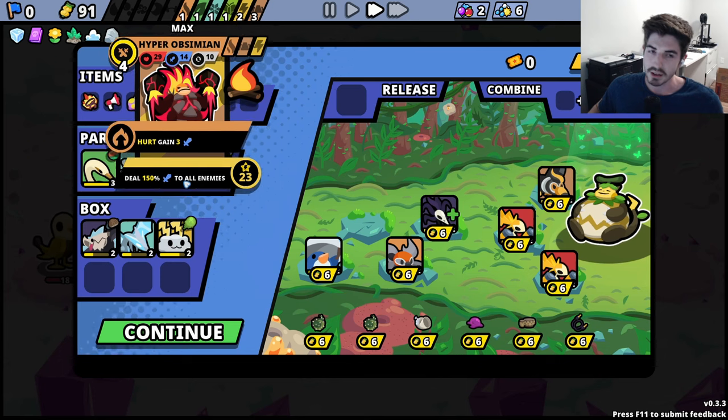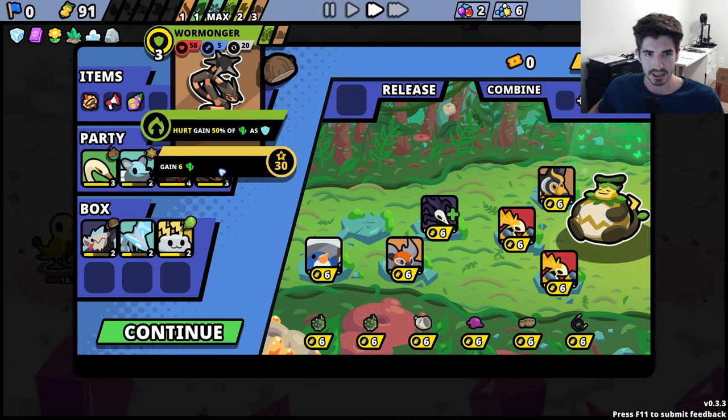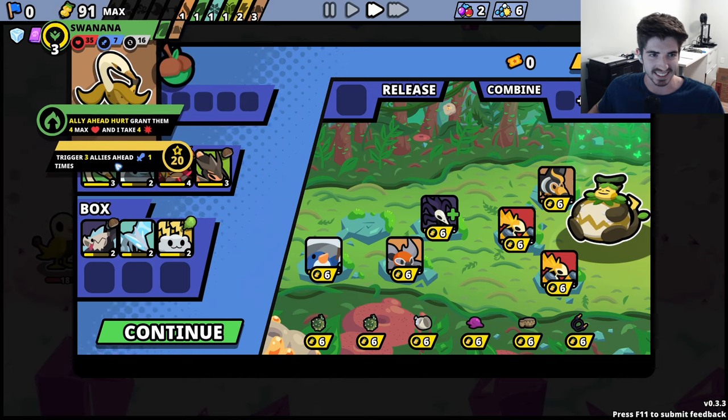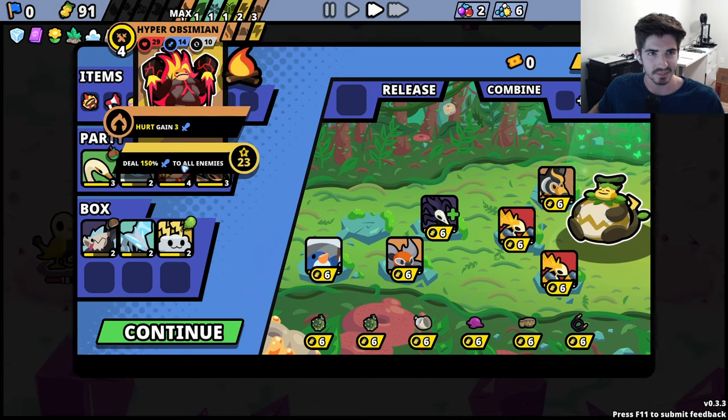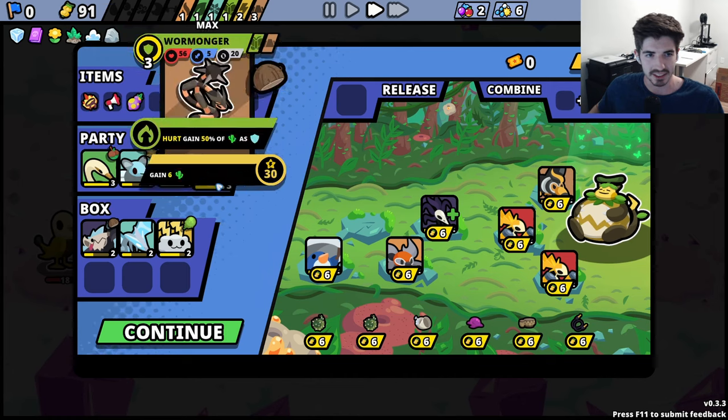Anyway, that was a cool one. I think we would have done fine against the final boss with this team, but I guess we'll have to find out next time. We'll try out some different builds, see what other hypers we can discover. But for now I'm softlocked, so thanks for watching. I'll catch you on the next one.